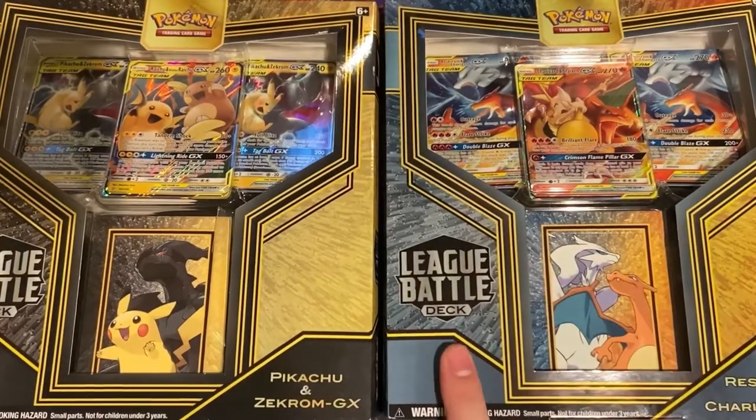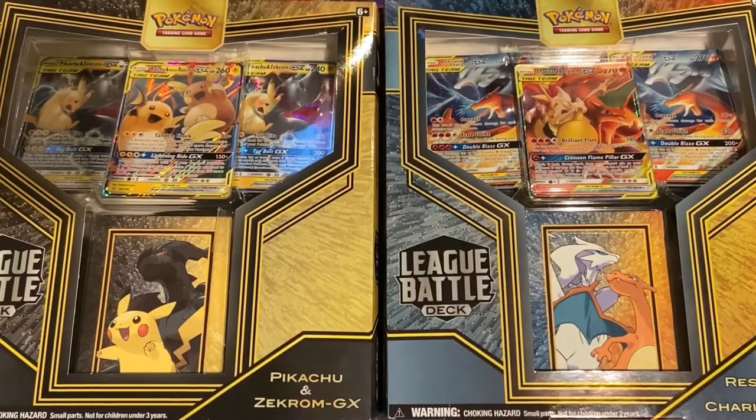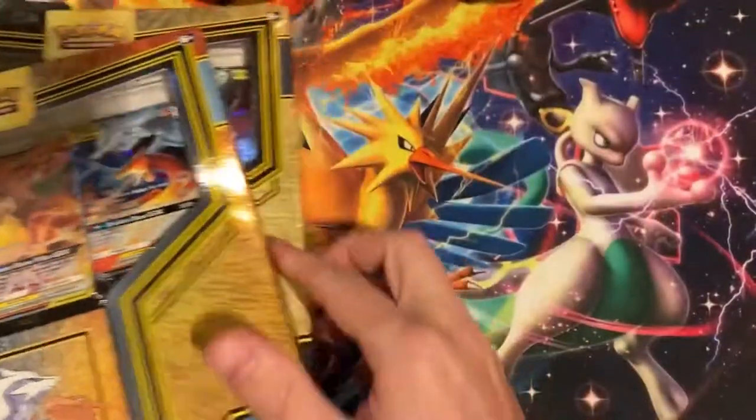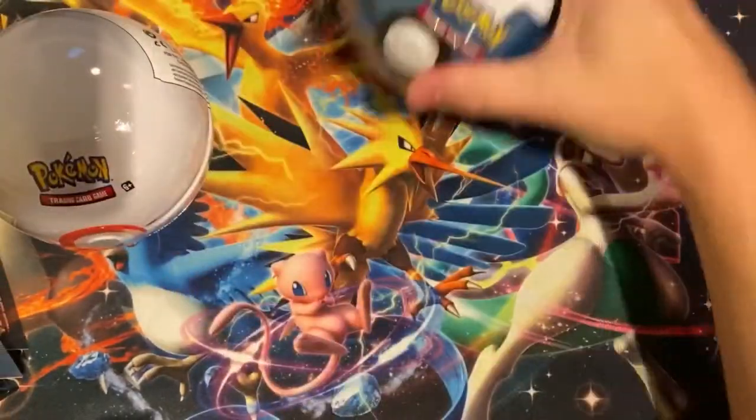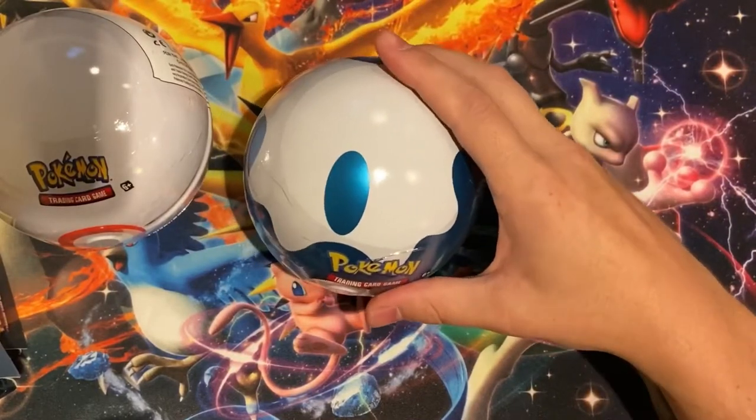We got two League Battle Decks, as I just showed you, and then we got the White Pokeball which is a Premier Ball, and then I think we got a Dive Ball here. So we're going to pop these bad boys open.